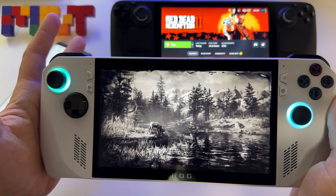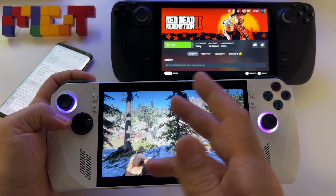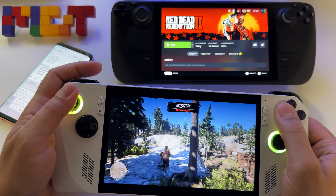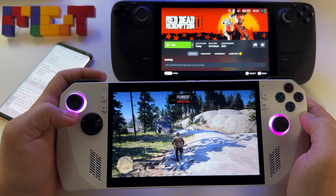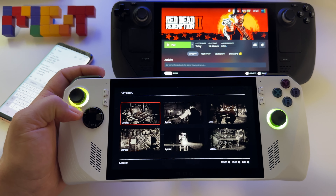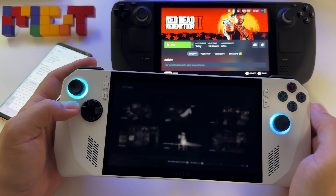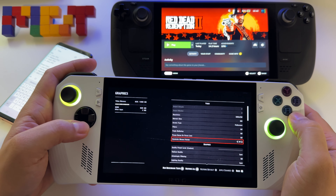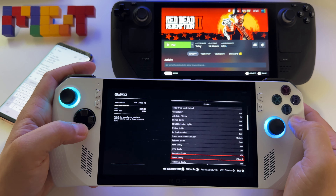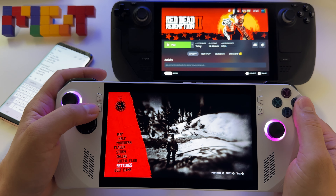The idea is: you get this device because you can play most games with 10–15 watts, and when you want to play a demanding game like this one, you have the power you need. Let's go to settings — we have low settings, ambient occlusion on medium as on Steam Deck, and FSR set to balanced mode. Let's see what it offers.